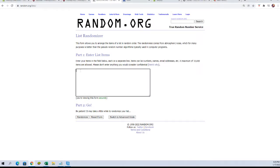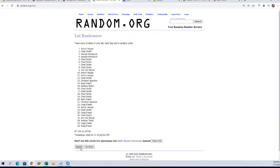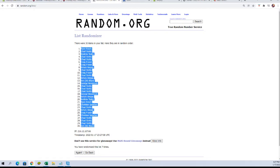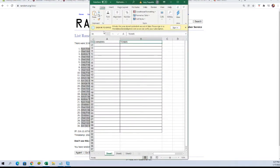We're going to copy and paste them in here, and as we said, seven times — one, two, three, four, five, six, and seven. Copy and paste those into our sheet.